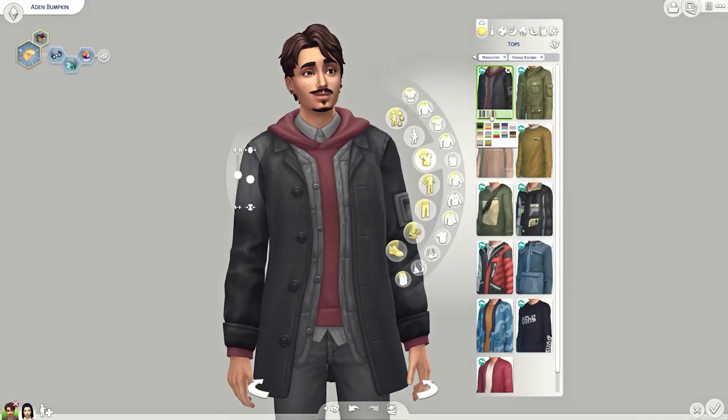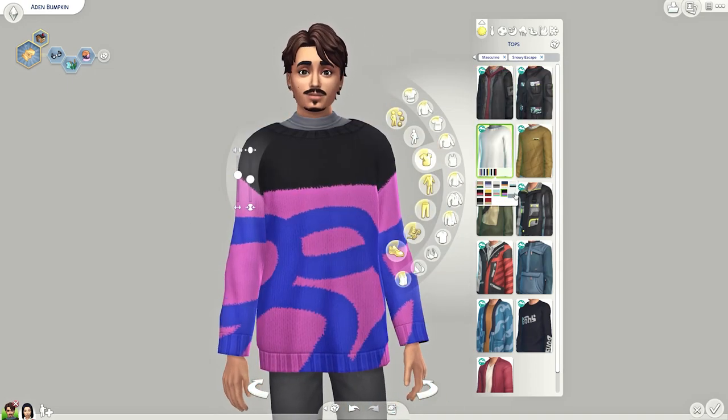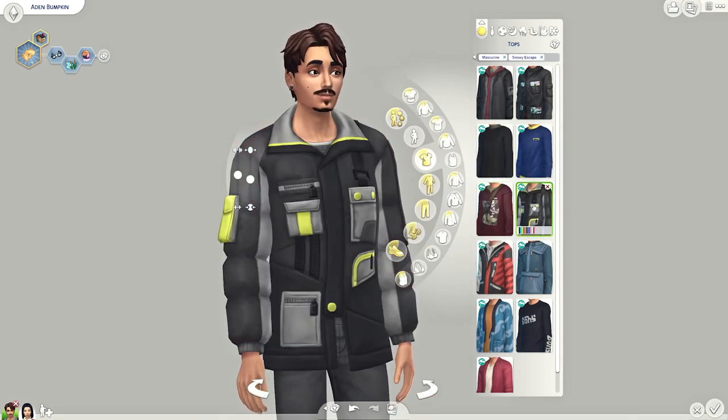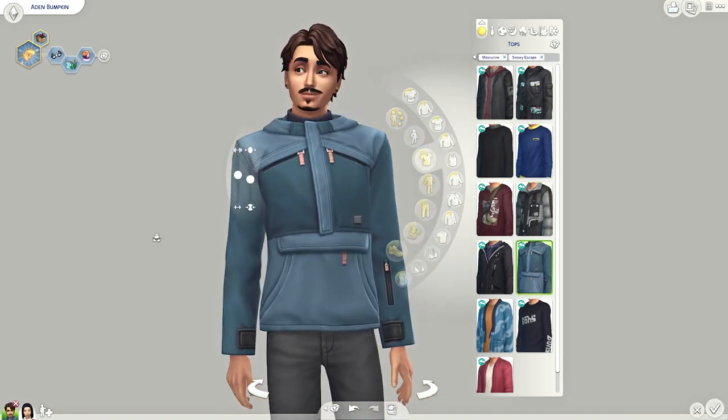First up is Create-a-Sim — hairs, clothes, you know where we're going. Quite obviously, there is lots of outerwear with this pack: lots of jackets, jumpers, snowboarding or skiing suits, weatherproof wear. Some really lovely jumpers in there — I really liked some of them. Interesting colour choices; they've got to keep that Sims aesthetic with some of the clothing pieces, making them more colourful and a little bit garish here and there, bright patterns. Not my aesthetic, but I get why they did it for this pack.